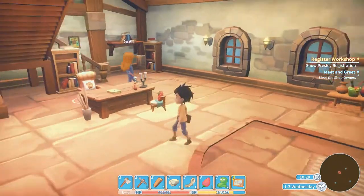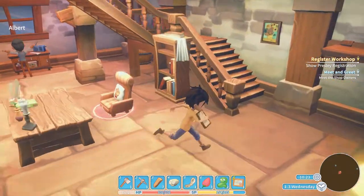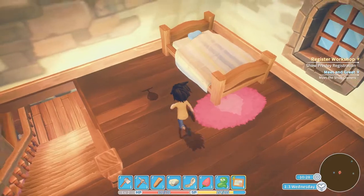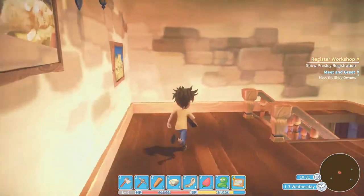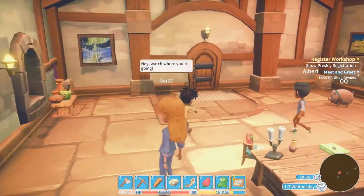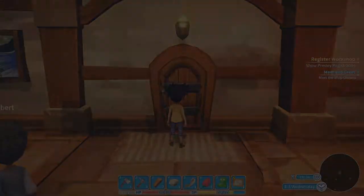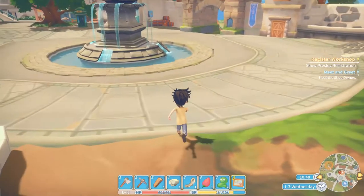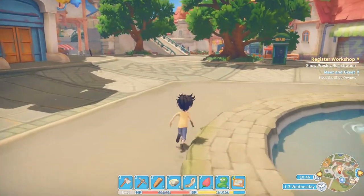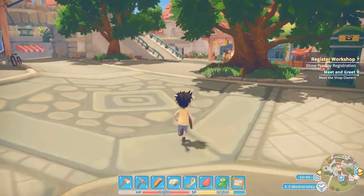Looks like we got that. Can you go upstairs? Let's go check it out - oh, it's just a bed, okay, cool. I really love the art style with this game, I really do. Let's go out and meet the other owners of the shops. Right now we don't have any money so we can't really do anything, but at least we can meet everyone.